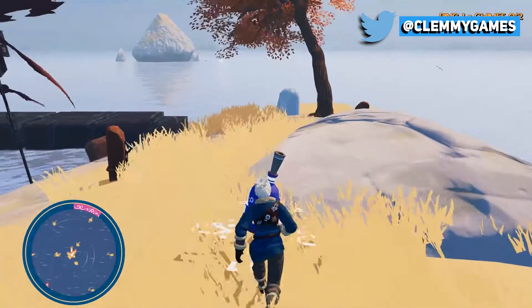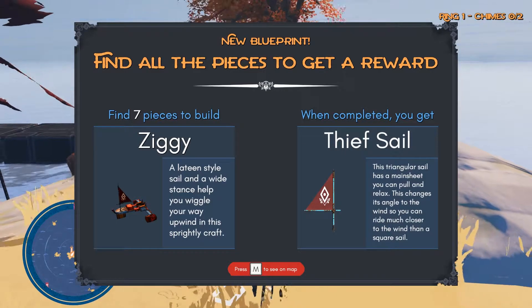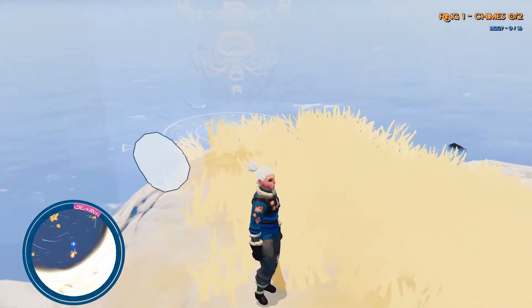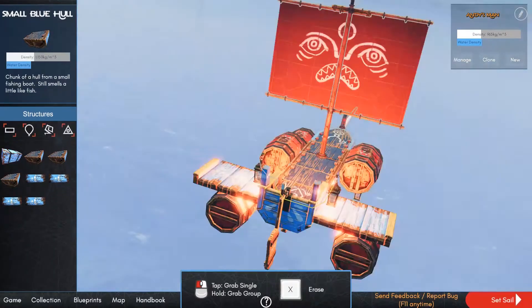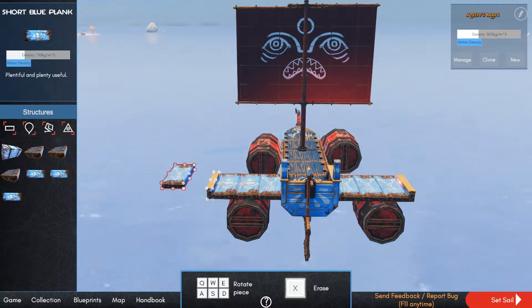There isn't much more to the loop, which does seem simple as of now, but the core fun lies in the shipbuilding. As a physics-based game, do expect your usual assortment of bugs and glitches, since things do not fit exactly right together. But I really did enjoy the sailing, customization, and rebuilding of the ships.